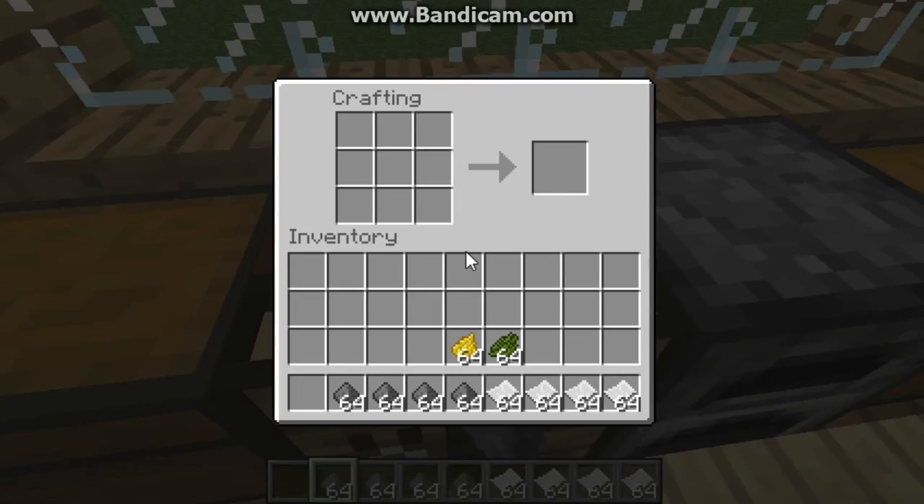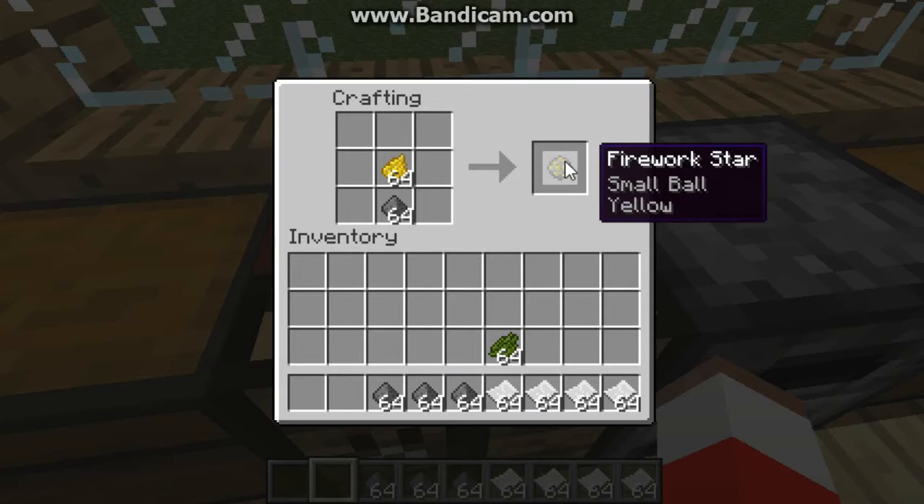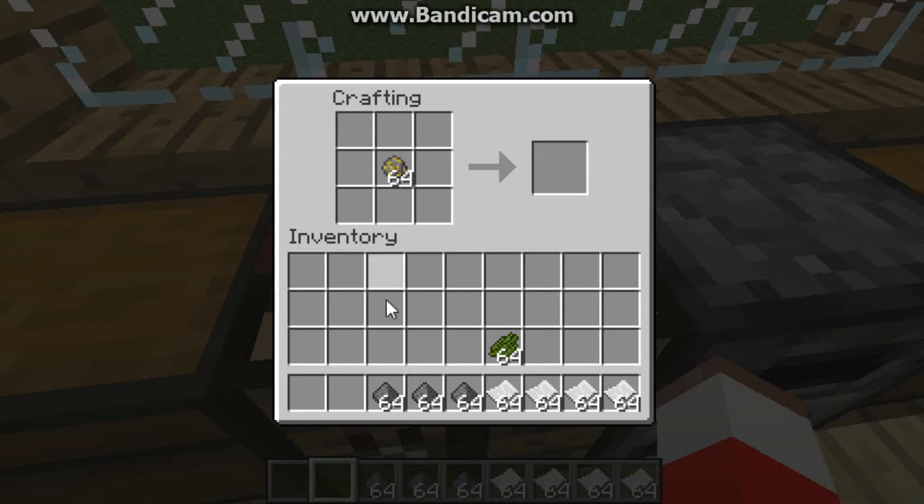You're gonna want to pick it up. You're gonna want to bring this. You're gonna get your gunpowder. You're gonna get your color. You're gonna put it on there, and you can see you have a firework star, which is yellow. You can add a thing on there to make it a different type. So I'm gonna put that in the middle, put gunpowder there, and a piece of paper there.